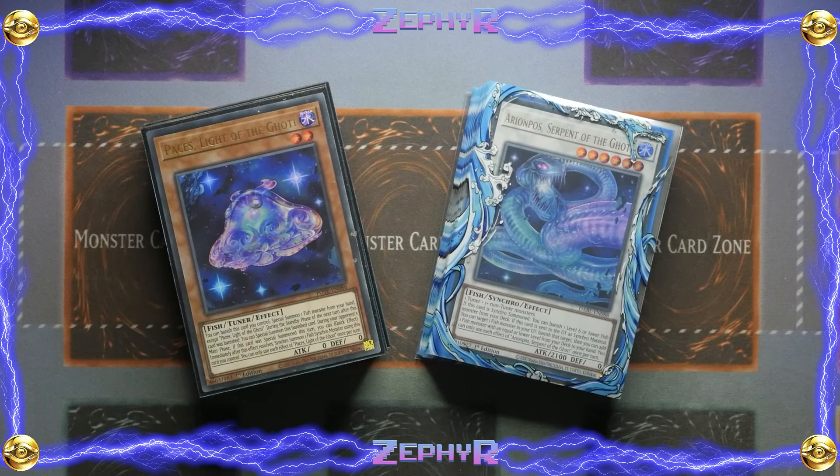What's up YouTube, Dal here from Zephyr. Today I am bringing you an update to Ghoti. Ghoti was originally a TCG exclusive that finally got some new support in Phantom Nightmare — mainly some direct support for Ghotis themselves, but also a very nice support engine that really helps the whole water fish synchro element.